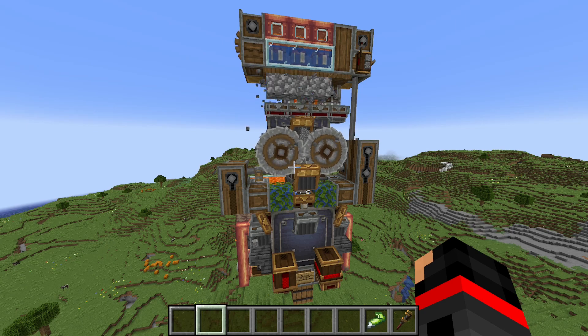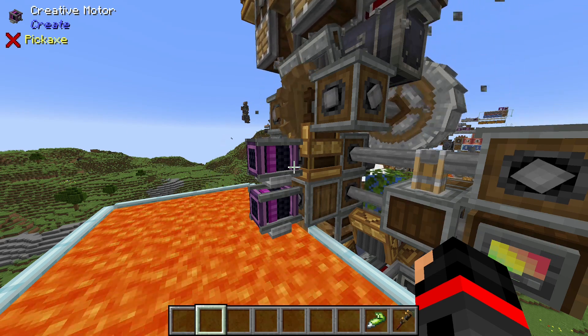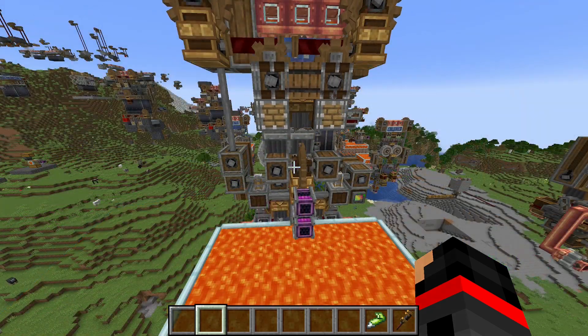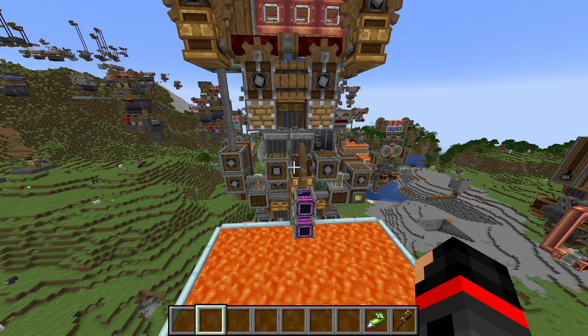Introducing the next build in my series: my Andesite Alloy Generator. This machine has two power hookups located at the middle of the build. Total power draw for this machine is 3,556 SU.